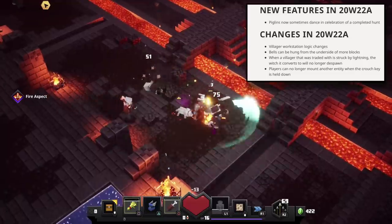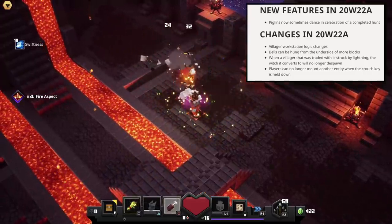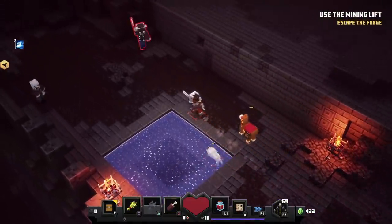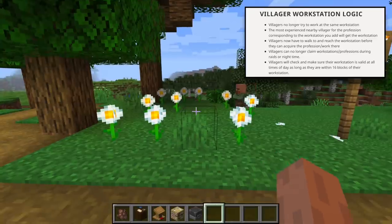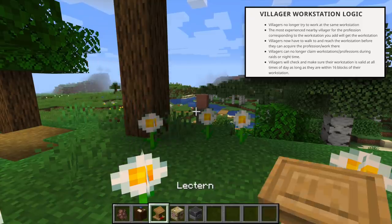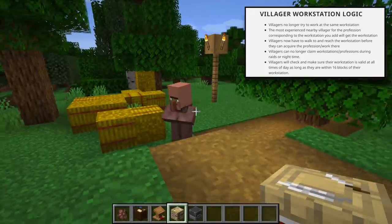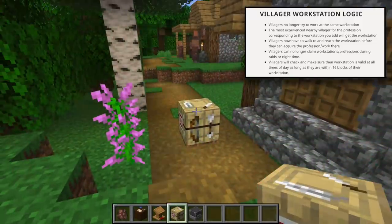Changes in 20w22a include villager workstation logic changes. Bells can be hung from the underside of more blocks. When a villager that was traded with is struck by lightning, the witch it converts to will no longer despawn. Players can no longer mount another entity when the crouch key is held down. Villagers no longer try to work at the same workstation. The most experienced nearby villager for the profession corresponding to the workstation you add will get the workstation. Villagers now have to walk to and reach the workstation before they can acquire the profession and work there. Villagers can no longer claim workstations or professions during raids or nighttime. Villagers will check and make sure their workstation is valid at all times of the day as long as they are within 16 blocks of the workstation.